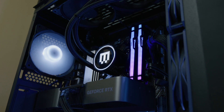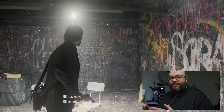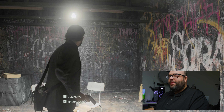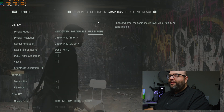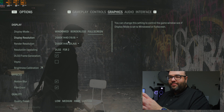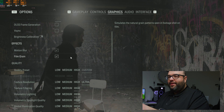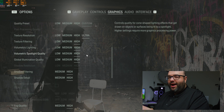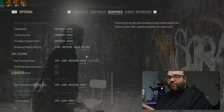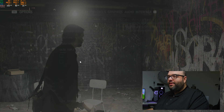The first game is Alan Wake 2, one of the most demanding games. Going into options, we set the resolution to 2560x1440. We'll render natively first with frame generation off. Everything is set to ultra or high — basically maxed out — including ray tracing and path tracing, which really taxes the GPU.